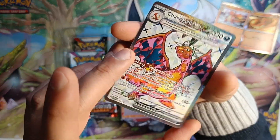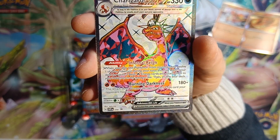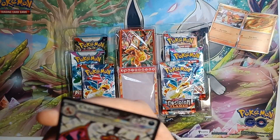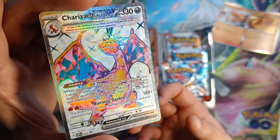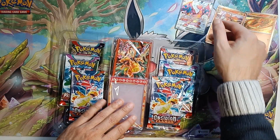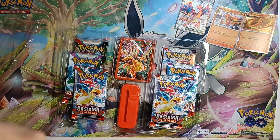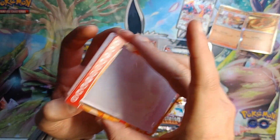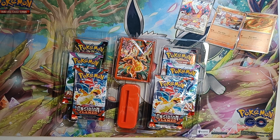Is this the Charizard EX from the actual set as well? No, SVP — so it's a Scarlet and Violet promo. That is super sparkly, don't think you can really see it, but yeah it's a very nice card actually, beautiful. Holy shit, no way — that's sick. It's actually a case to hold your card in there, that's really cool, we should definitely do that.